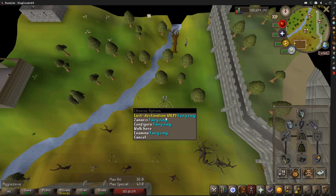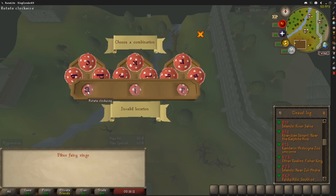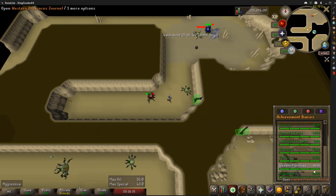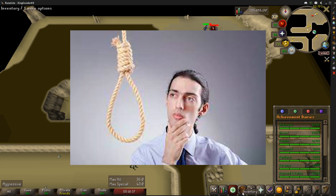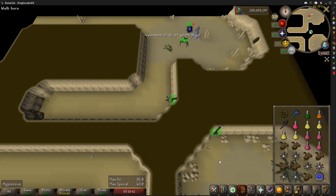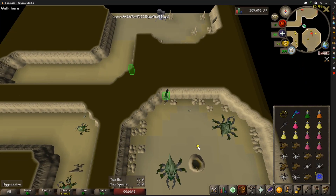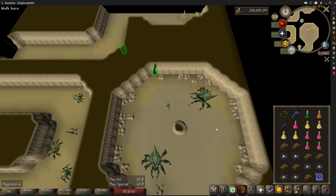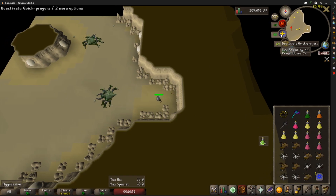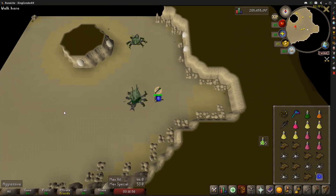Now to get on with the kill. We're going to use the fairy ring to go to BIQ. It's more than likely you haven't done your desert diary because, let's be honest, you're garbage, so you might want to bring some rope. But this is a guide for chads, so we're going to squeeze through this gap right here, just like that. Don't worry about these two big boys, just go straight down the tunnel. Drink your super anti-poison here, we're going to pray range, and run out with our super combat.